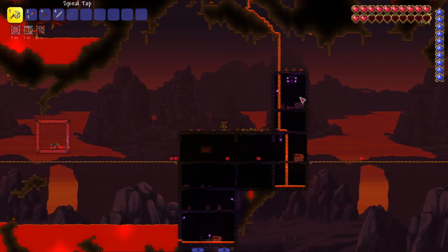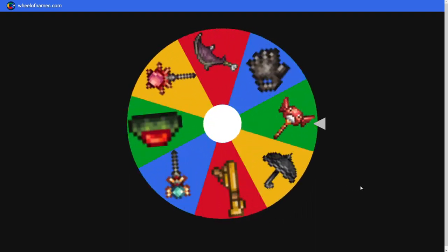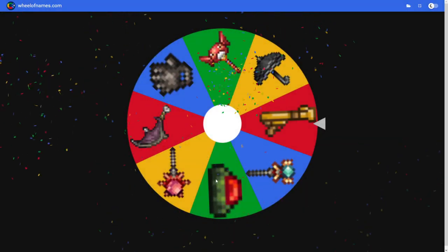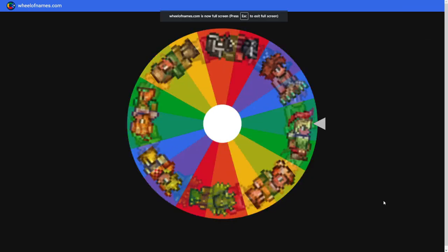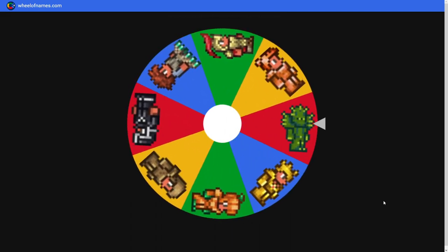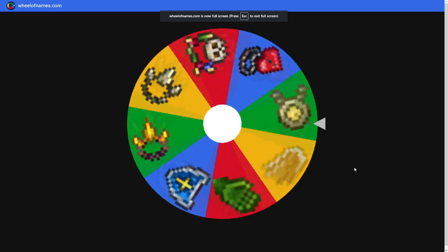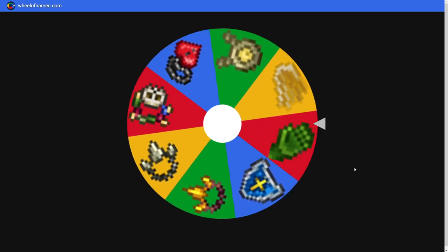You know what, let's do the Eater of Worlds because he'd feel left out. For the Eater we got some weaker weapons - we get the sand gun. I kind of wish I got the landmine for fun. Armor is a little weaker too - we got the cactus armor. For accessories we got the feral claws, but with the sand gun those won't really help at all.